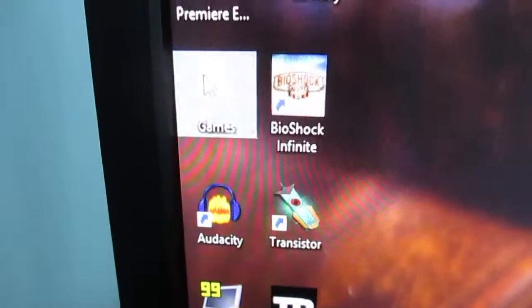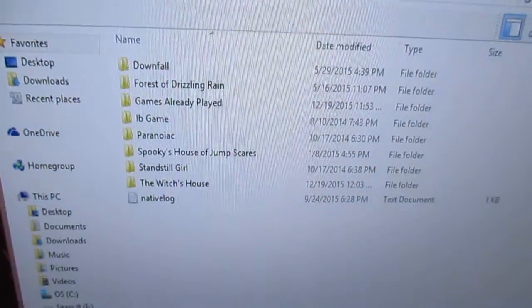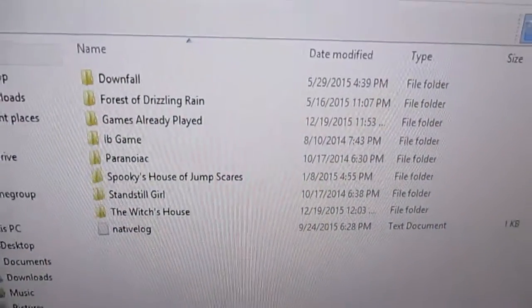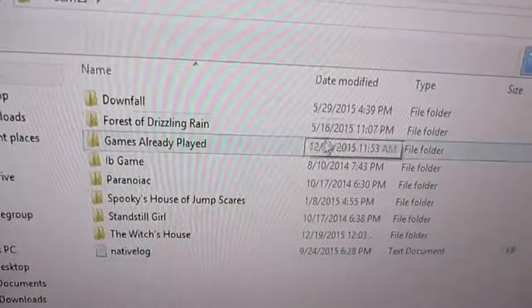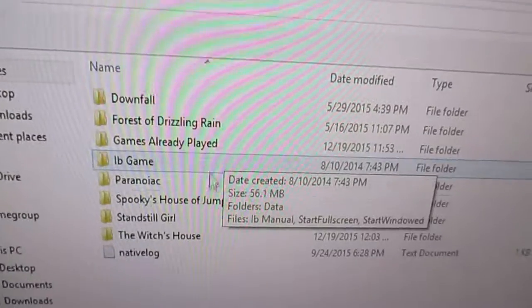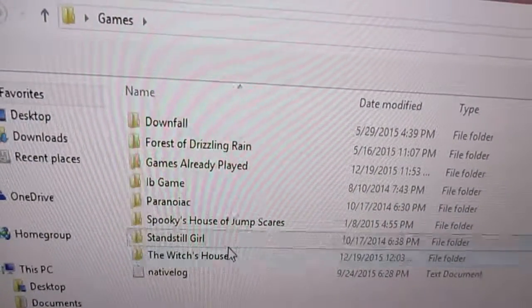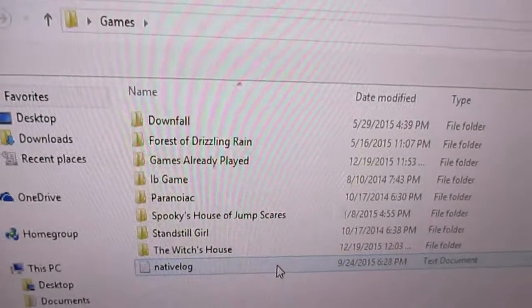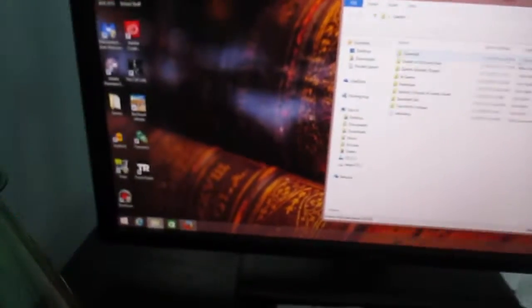If we go into my games folder, this is just all the other games I have: Downfall — the original — Forest of Drizzling Rain, games that I've already played, Eve, Paranoiac, Spooky House of Jump Scare, Standstill Girl, and Witch's House. I can't record any of these except for maybe Witch's House.